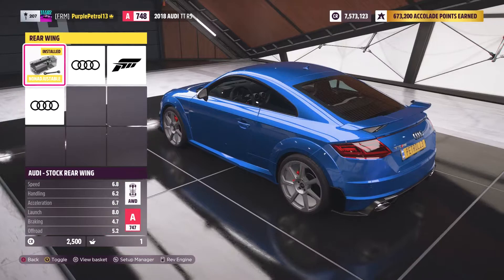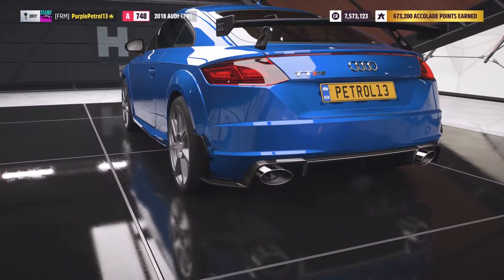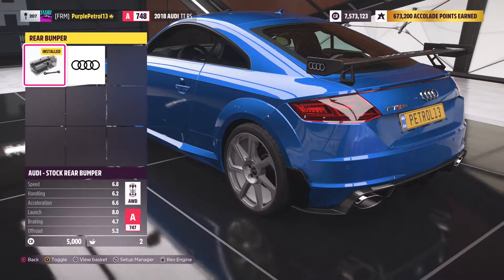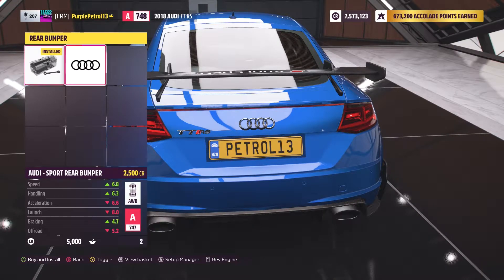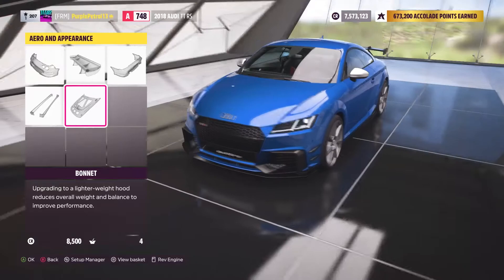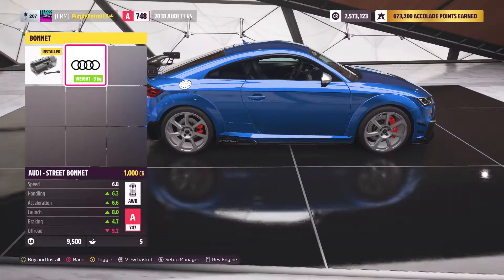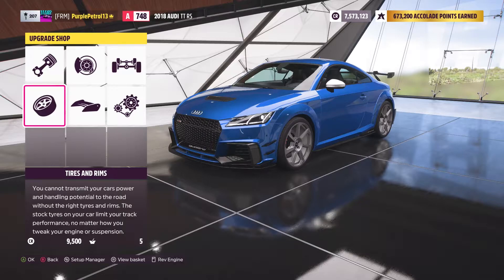Oh interesting — we can remove the wing or have the Audi sport wing. I think I'm just going to go Audi sport parts all round. They do look good. That texture behind the number plate is not happy... anyway, I want those. Do we have side skirts as well? Oh, we can do the whole package — we can even put a nostril-y bit on. Excellent. Now we've done those, let's quickly whiz through the upgrades.